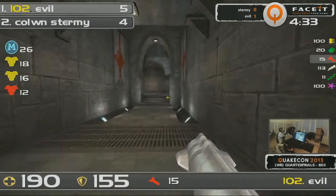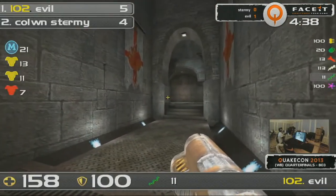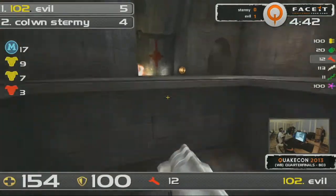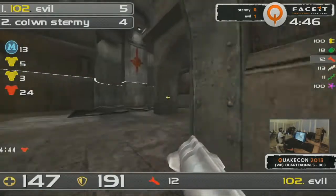Yeah, Evil still has about 100 health advantage. But the way we've seen Sturmey perform in these fights, that's not much. That rail hitting is basically the difference — their stack's gone. And Evil falling back onto the red. Will Sturmey make an aggression here? Even a peek? Nothing at all from Sturmey. I think he'll have had a good read. He's still looking for the angle. Maybe it's a little bit of a mistimed push.